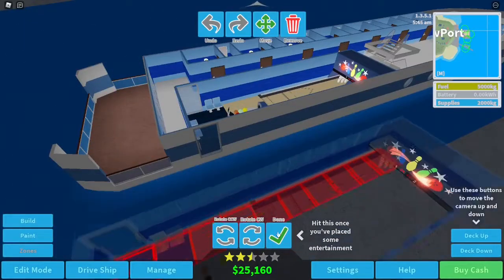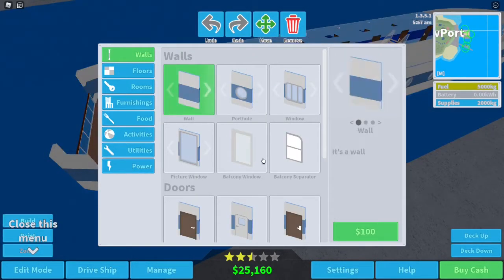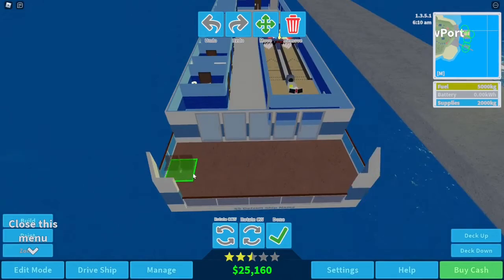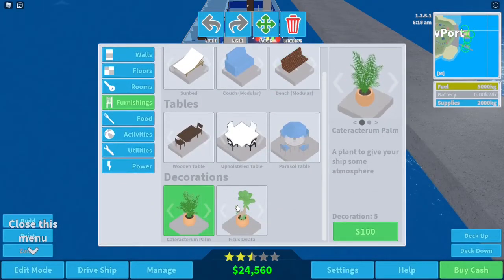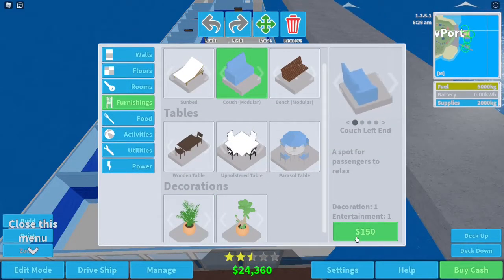Wait, there's a door on the side of the ship — oh dear. As long as you keep your eye on food and entertainment they'll tell you if there isn't enough. I need to fix this — oh there we go, that was pretty easy. We need to keep passengers happy — maybe put some benches out here. We could get some plants — oh, let's get a couch!